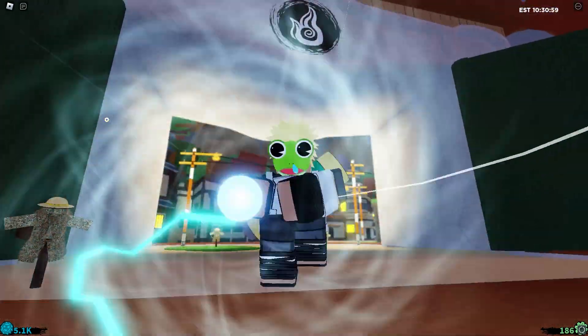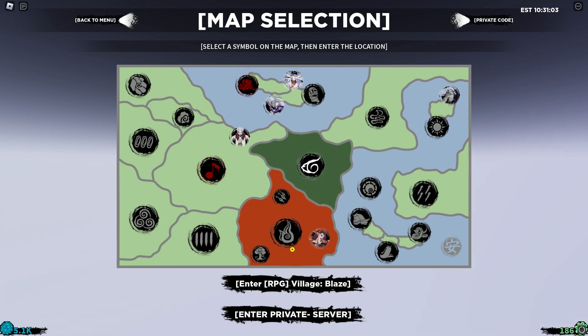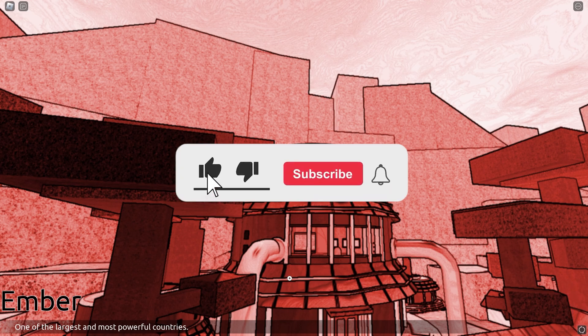First step is to go into a normal Ember Village and rank up real quick. We're going to be leaving since we're such a high level right now. Let's go to Ember Village real quick. I can't lie, this has been the hardest tailed beast to get for me so far — I spent over six hours grinding this boss.